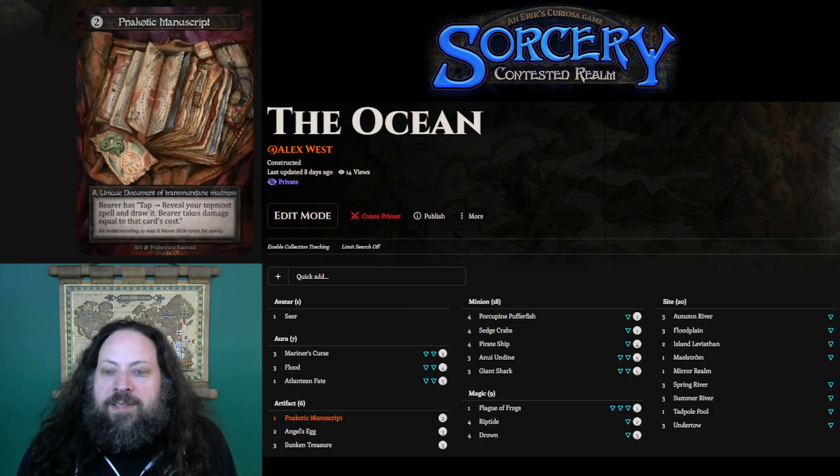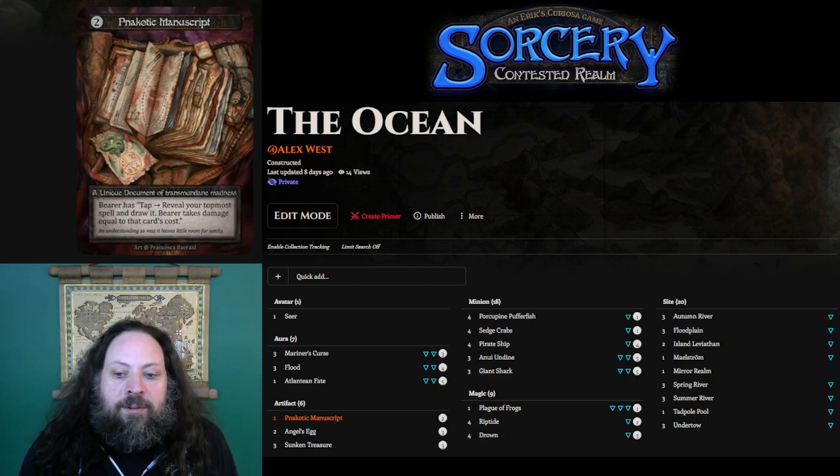Narcotic Manuscript is one of the best draw engines in Sorcery. It usually wants two things: either creatures that are expendable, which most aren't — you're not usually playing creatures because you don't want them — or creatures that are resistant to damage. This deck kind of has both: water decks that make a bunch of frogs, which are very expendable, and also Undine, which has power scaling with the number of water sites and this Body of Water. Sometimes there are situations where you don't have a Flood or your opponent's destroyed your Flood, and you can stick your Manuscript on the Undine and dig for more Floods. Since nothing in the deck costs more than five, if you have a large enough Body of Water, the Undine will also never die. This is a really good card in games that get more attrition-based.